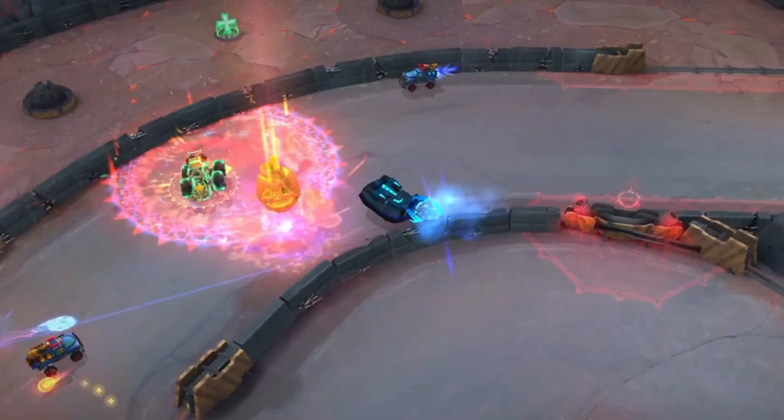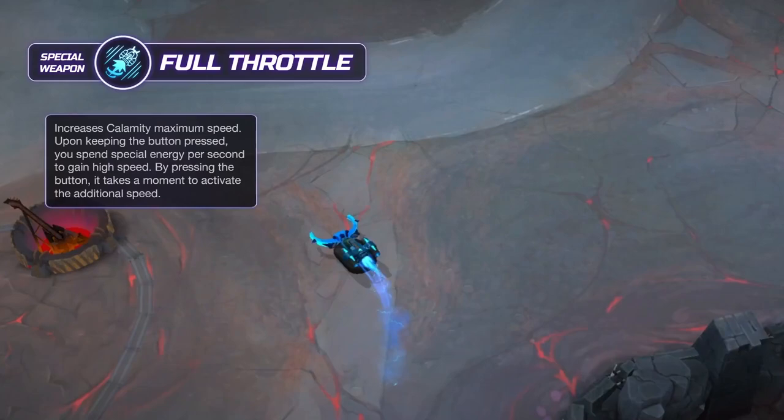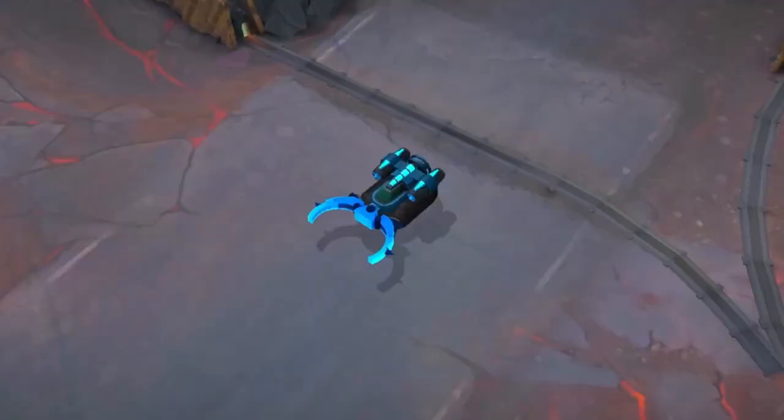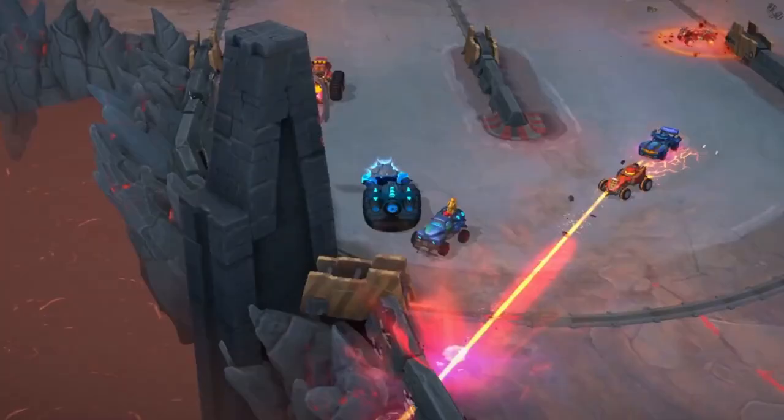Calamity's special weapon is Full Throttle. It increases Calamity's maximum speed. Upon keeping the button pressed, you spend special energy per second to gain high speed. By pressing the button, it takes a moment to activate the additional speed.